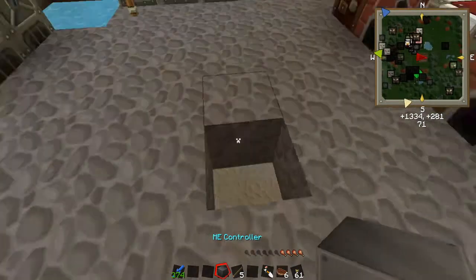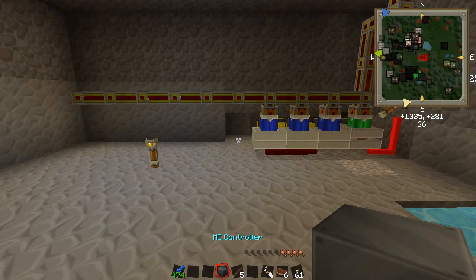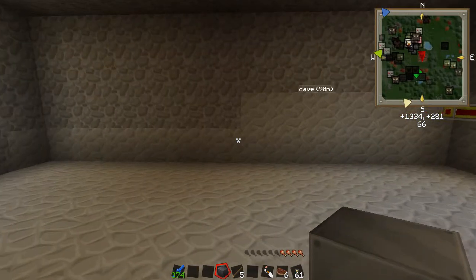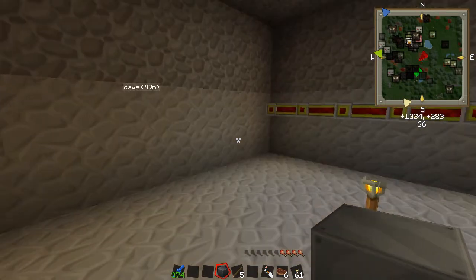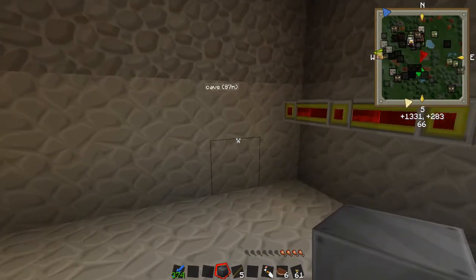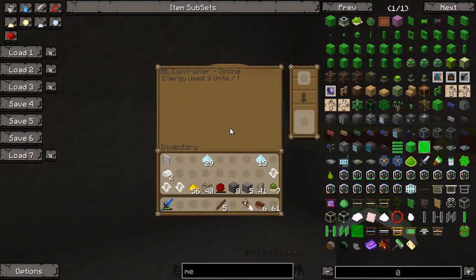Quartz, iron, processors, redstone, silicone — these are all the major materials you're going to need for crafting in this mod. The controller can be pretty much anywhere. There's a little graphic bug there with the conduits, not sure exactly why. But this guy does need to have access to some sort of power, so I'm going to put him right there — now he's got power.